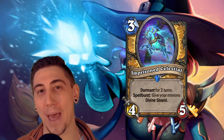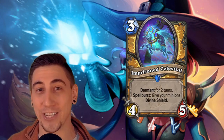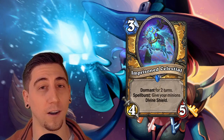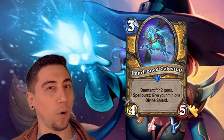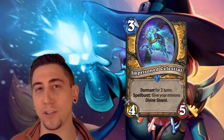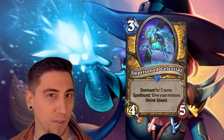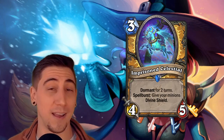A couple of honorable mentions that were close to making the top five. First, Imprisoned Celestial — the new Paladin dormant card. It's a three mana 4/5 dormant that gives all your minions divine shield when it wakes up. This is really strong if you play it on turn three, wait a couple of turns, then drop an Aldor Truthseeker on five so both get divine shielded. It's especially important for pure paladin, which wants to get ahead on board and snowball, ensuring it always has a stickable minion to buff with Blessing of Authority.